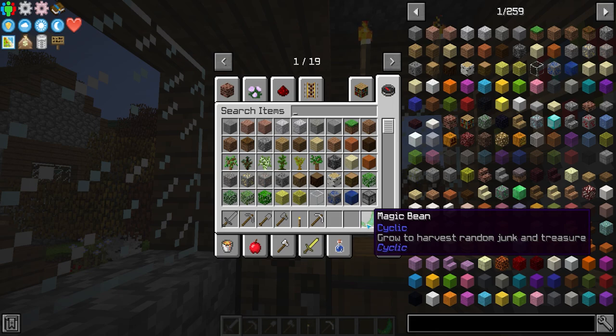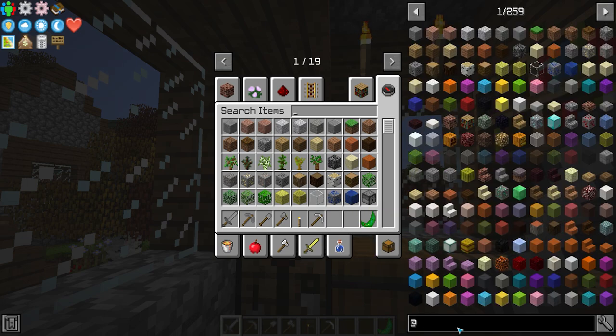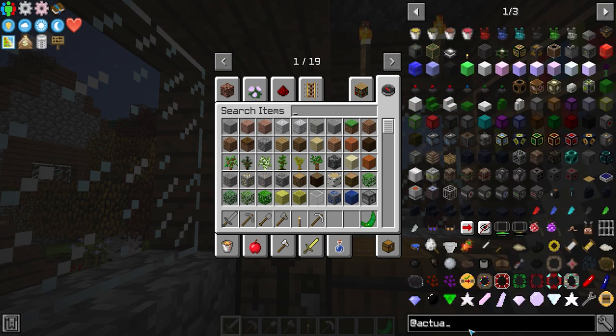If you want to see what else is in the Cyclic mod or any other mod, you see the blue letters — that is the mod name. You go into something that's not Minecraft, like Actually Additions or Cyclic, and you can type the at symbol and the name of the mod — type in 'cyclic' — and now you're seeing every item that is in Cyclic. Cyclic is one of my favorite mods. If the mod name has two words, just take out the space — that's how the search bar works in this version of JEI.